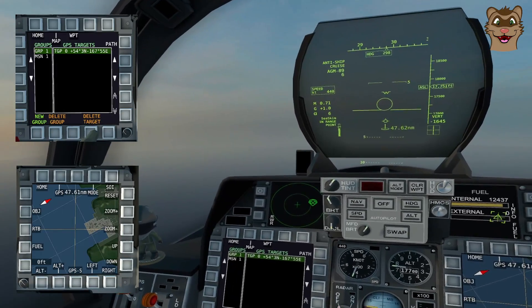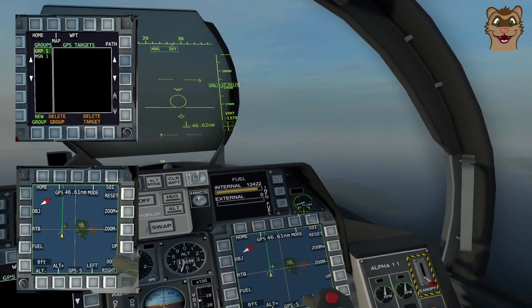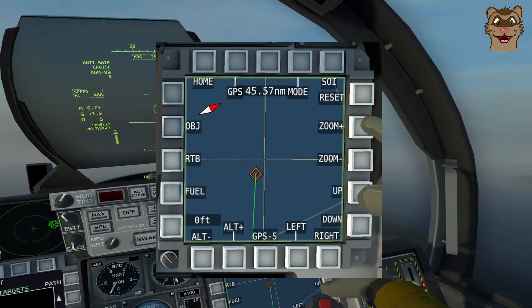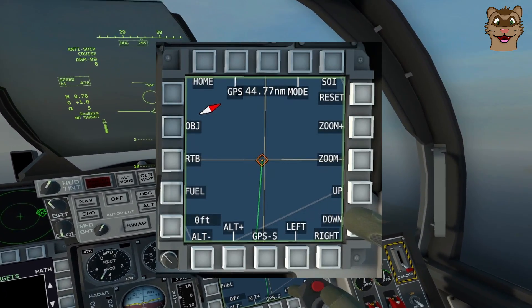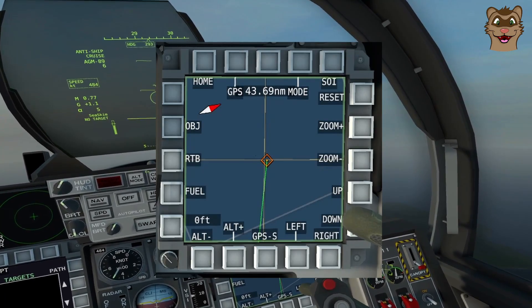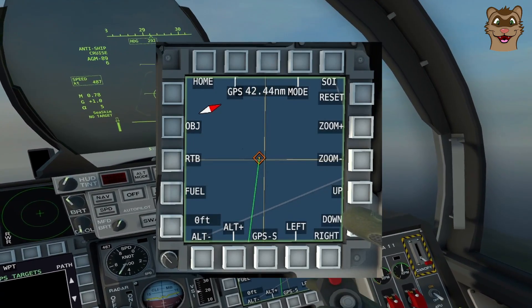This time we'll try Sea Skim mode. I go to my GPS screen and delete the last target since that ship is dead. I zoom out on the nav screen to look at my next ship. Zooming right in on this ship — it looks like it's actually moving, so I'll have to roughly guess where its end point is.